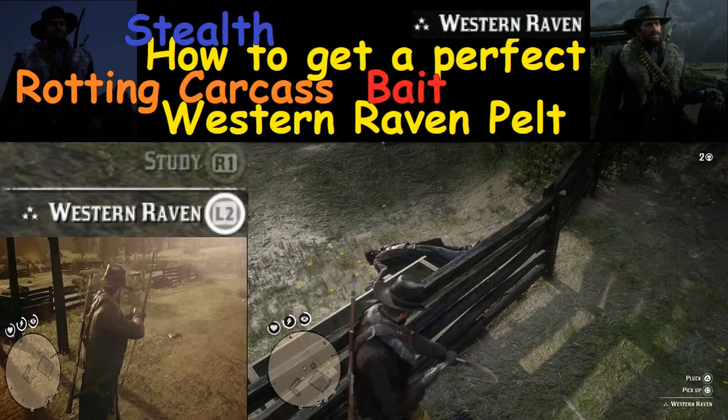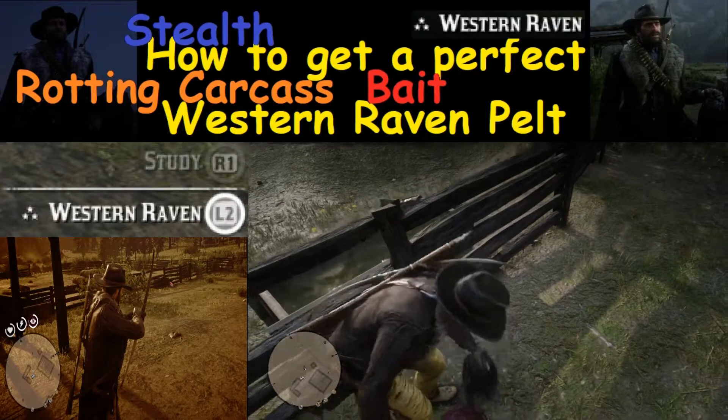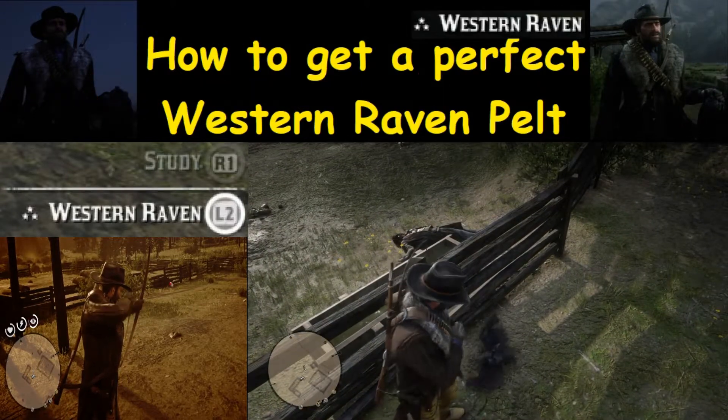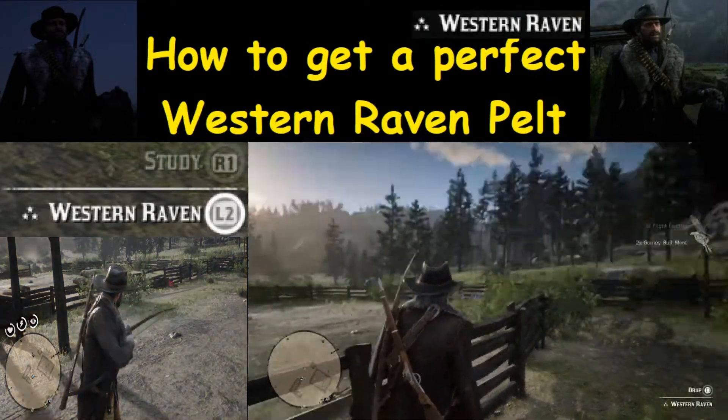The tricky part is finding a western raven that has three stars. Most of the time you're going to use dead eye and the small game arrow to try to get that perfect shot in — get a nice, clean kill.